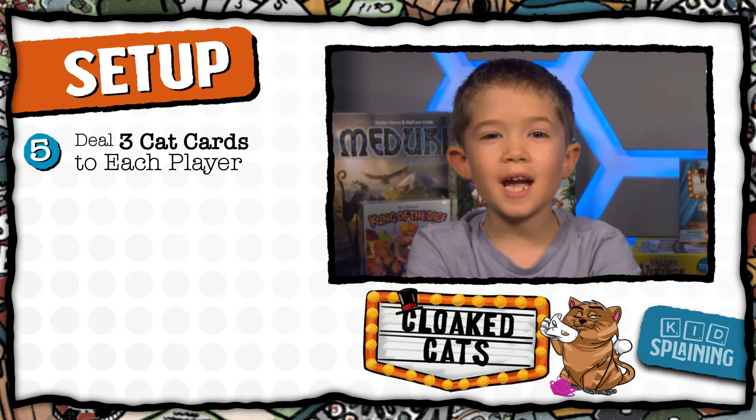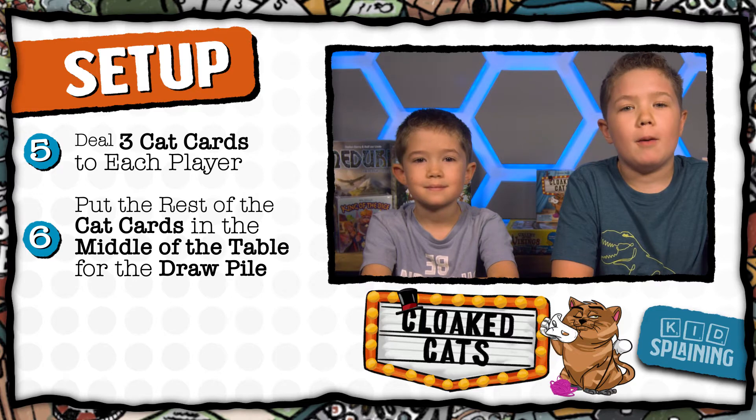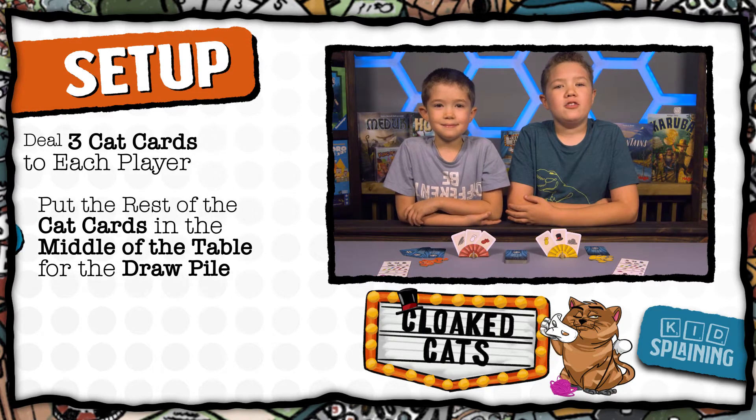Next, shuffle the cat cards. Deal three to each player. Then place the rest in the middle of the table to create the draw pile. The player with the first player seal goes first.